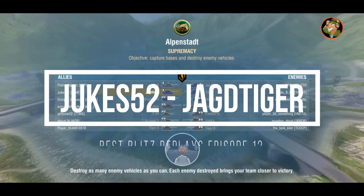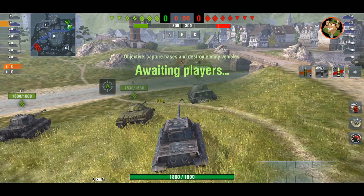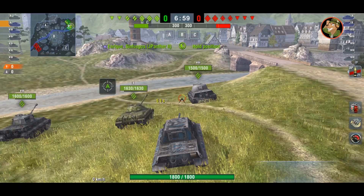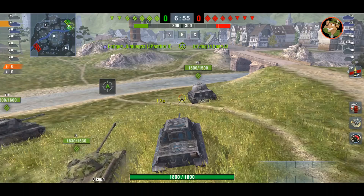We're going to move up a tier with Jukes52 in the tier 9 Jagdtiger — the German tank destroyer with really good DPM. Not the best in class or game anymore; that honor goes to the SU-122-54, which I've reviewed recently on the channel. But this tank is a really good one too with a fast-firing gun, good penetration, and really good frontal armor. It's a game on Alpenstadt, a supremacy game.